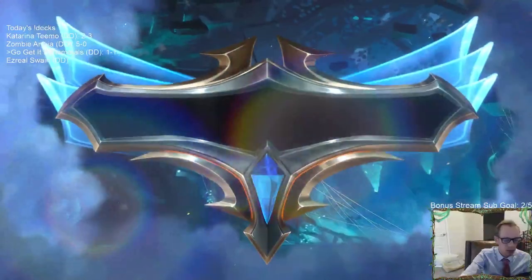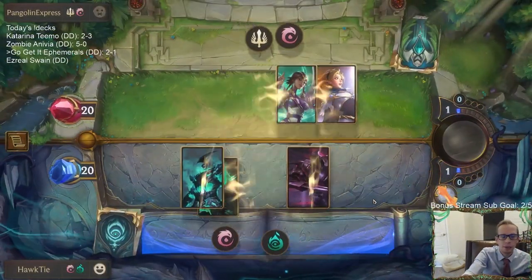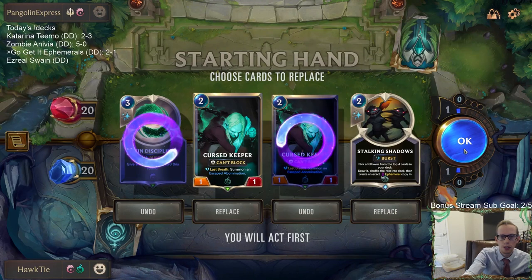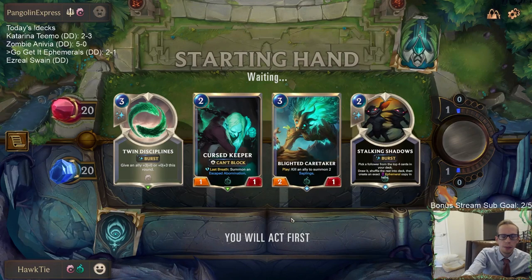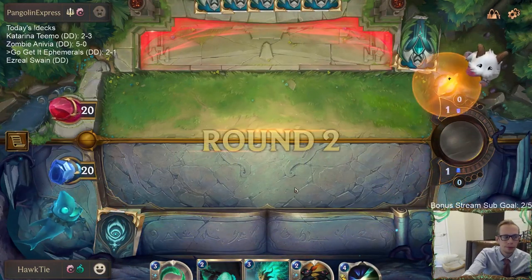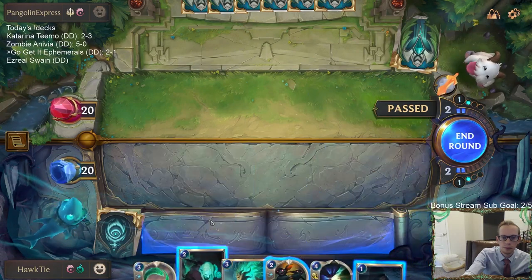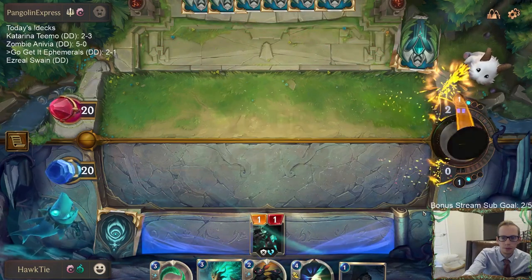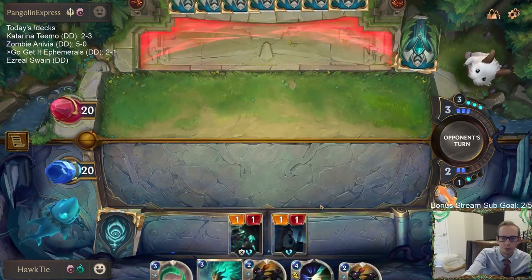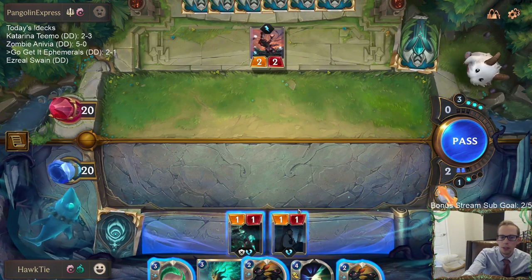I don't like this Karma Lux matchup after we died to Lux previously. I don't like seeing Karma Lux. Let's keep one Curse Keeper for right now. We do have the Blighted Caretaker for the Curse Keeper. We weren't expecting colors. Not Remembrance - it's not exactly what I was expecting. We could have had Blighted Caretaker here. I don't think Blighted Caretaker plus Twin Disciplines is really worth attacking with.